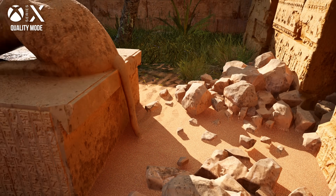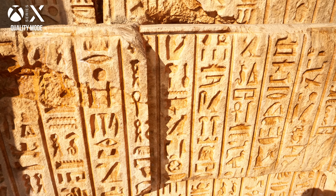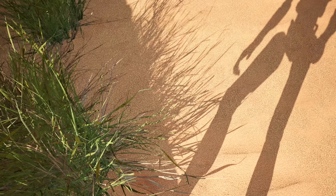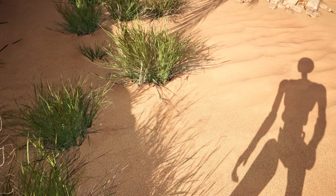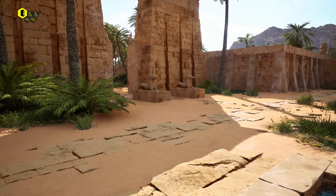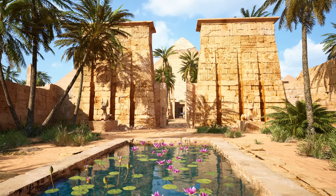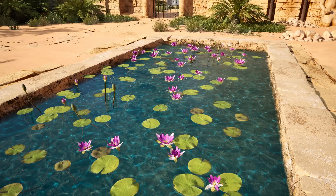The Talos Principle 2 is another recent UE5 title that shows off some of the potential issues with UE5 on consoles. There's some stuff that's pretty cool here, like super fine shadow detail courtesy of UE5's virtual shadow map system. The Nanite geometry is also very dense and doesn't present with any LOD popping. Lumen reflections though seem to have been omitted, perhaps as a consequence of targeting consoles, though these reflections can be enabled on PC.